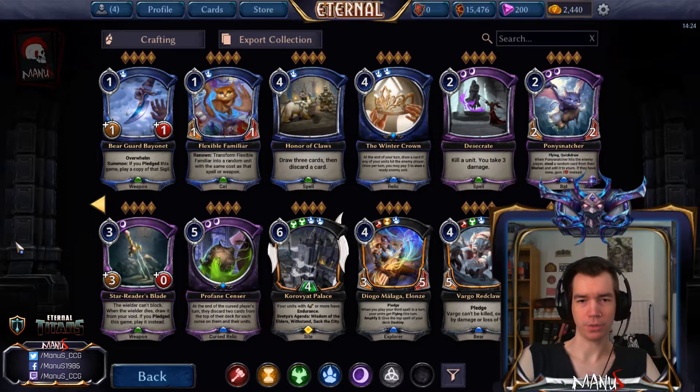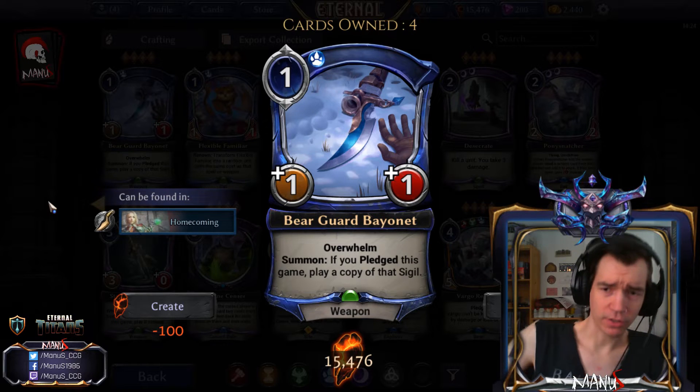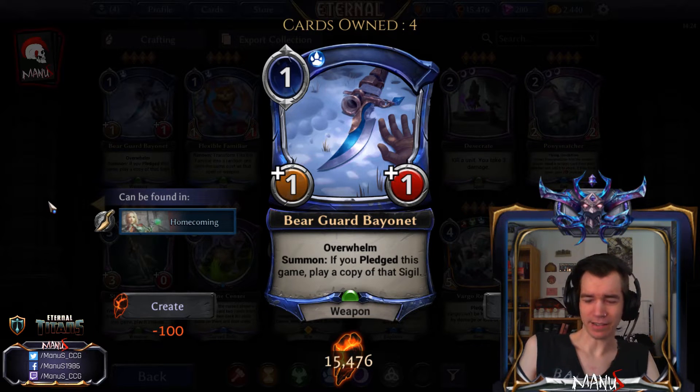Alright everybody, time for part two. First we have Bearguard Bayonet — a one-cost plus-one plus-one weapon that gives Overwhelm, and on summon if you pledge this game you play a copy of that sigil. It's one of the better and more interesting pledge payoffs, since unlike Glasshopper this accelerates everything you do and also generates card advantage.